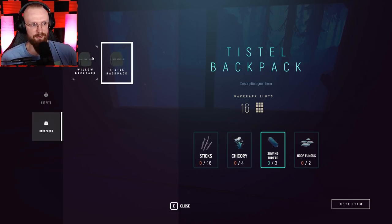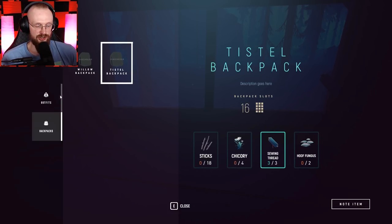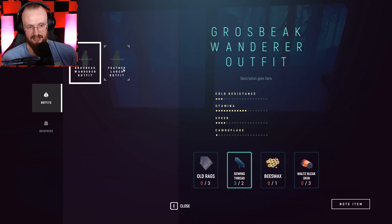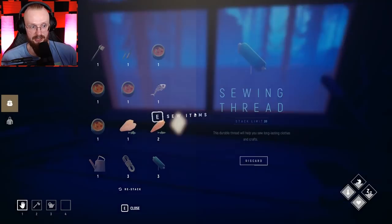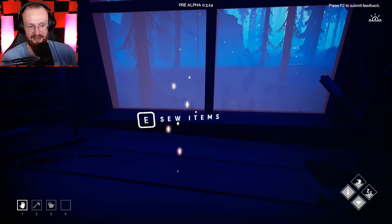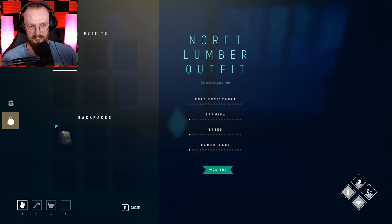We're going to go straight for the bigger backpack. And straight after that, I think we're going to focus on different clothes so we have more stamina. Oh wow, what about my clothes? Oh, you get more camouflage. So maybe the bear isn't going to see you as much. And my current clothes have zero camouflage, zero anything — they have nothing. But these other clothes are going to have different stuff. So yeah, I think we'll have to go for this feather large outfit. Lots of stuff to do.